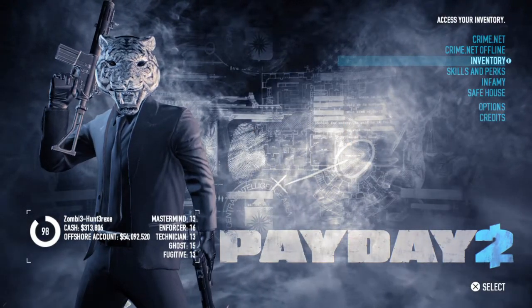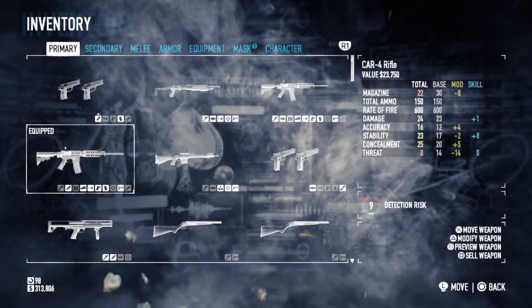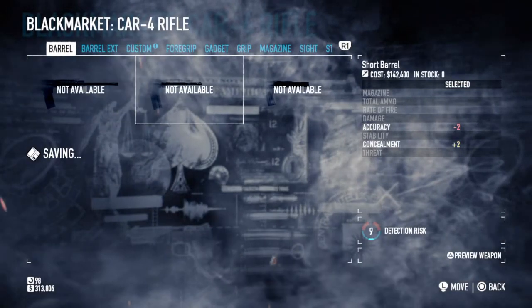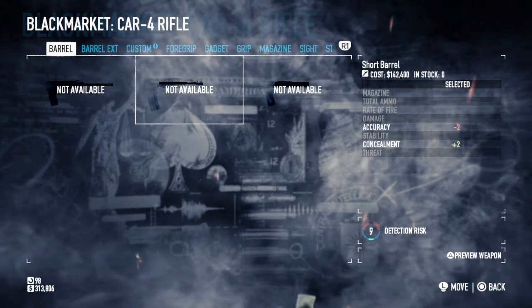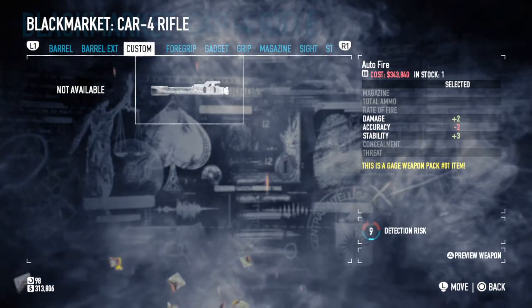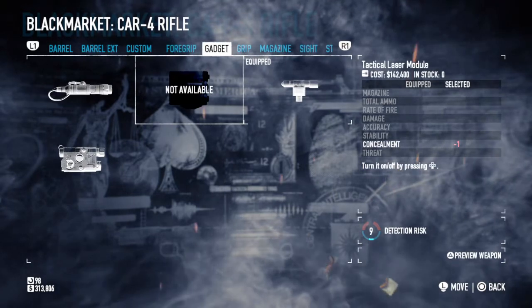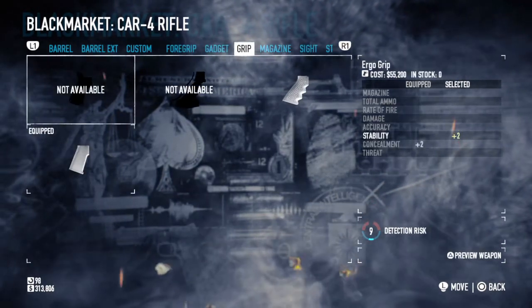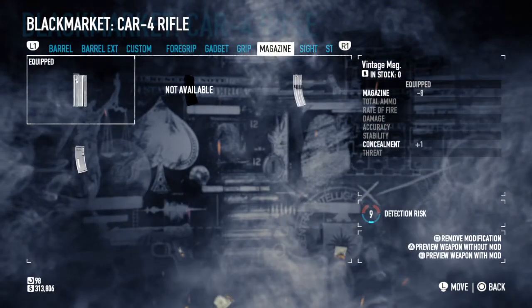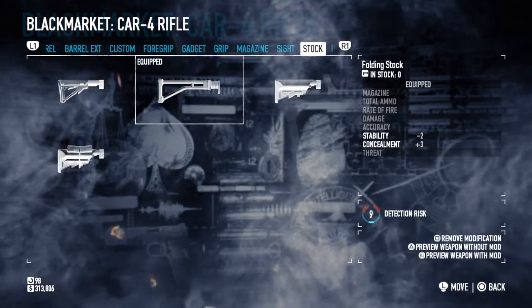Hey guys, it's zombie here, and I'm just going to be going through my stealth class for Payday. I use a Car-4 with no barrel attachments, with the Bigger the Better suppressor, the Competition grip, compact laser, straight grip, vintage mag, and folded stock.